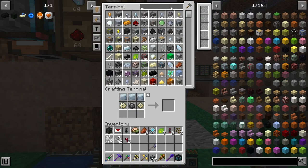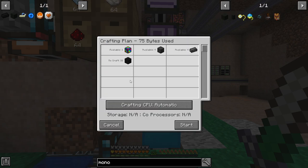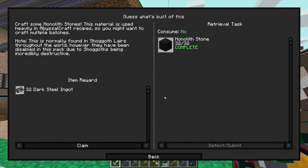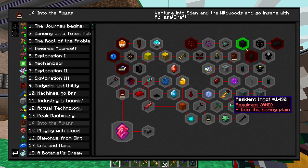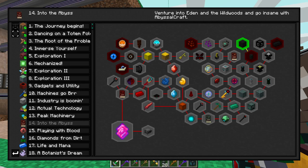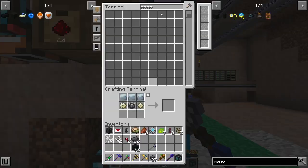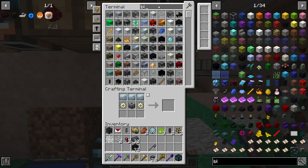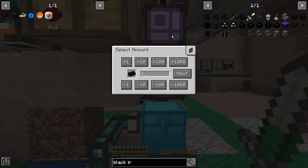We can just make some of that. They craft in sets of 32, so if we just take one we'll get 32. I don't really know what this stuff is for — it's for abyssal craft, which I'm kind of worried about since it's a pretty crazy mod. We need four monolith stone pillars to increase the range your statues can transmit potential energy. We'll get a few black iron — we're going to need a lot eventually, so I'll go ahead and make half a stack.